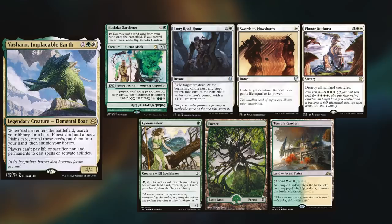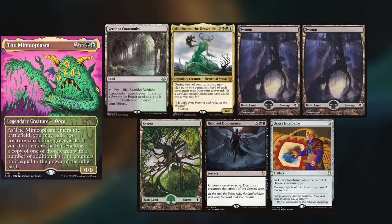Nick is playing Yasharn, keeping Badoka Gardener, Long Road Home, Swords to Plowshares, Planar Outburst, Green Seeker, Forest, and Temple Garden. Martin is playing his secret lair Mimeoplasm deck, keeping Averding Catacombs, Muldroth of the Gravetide, two Swamps, a Forest, Kindred Dominance, and Urza's Incubator.